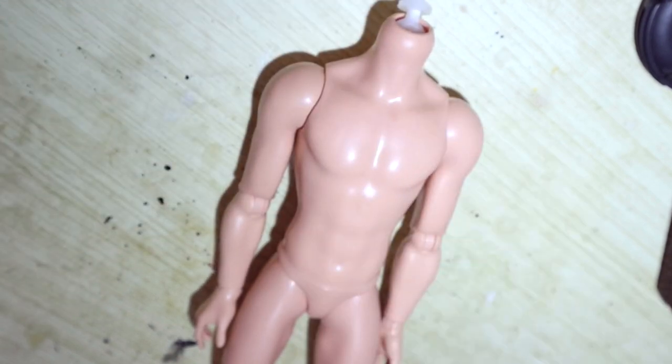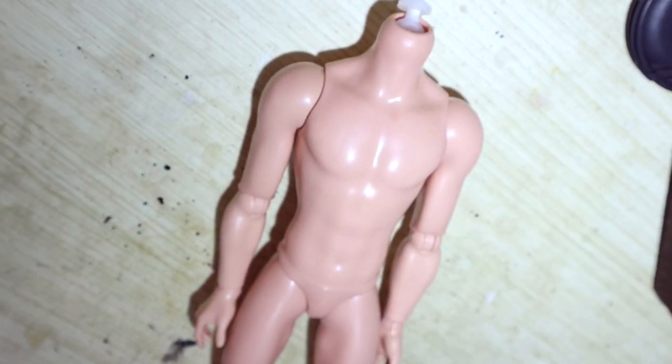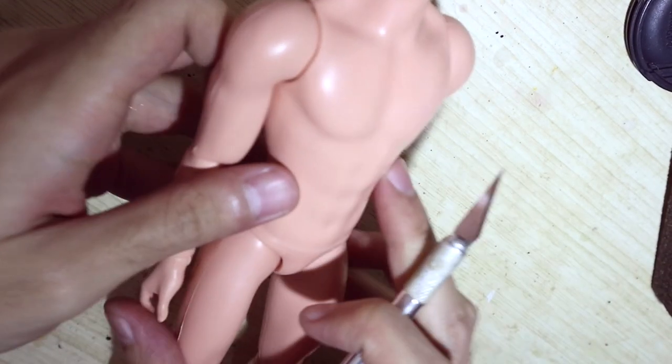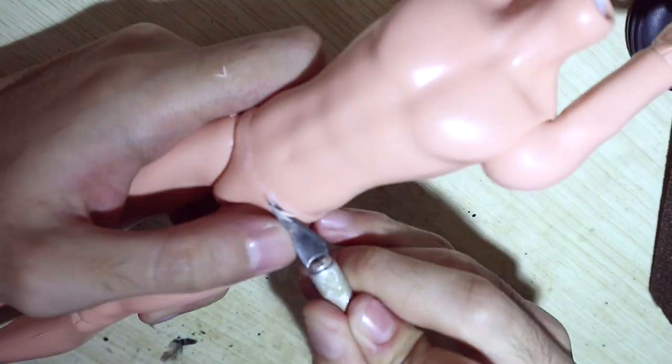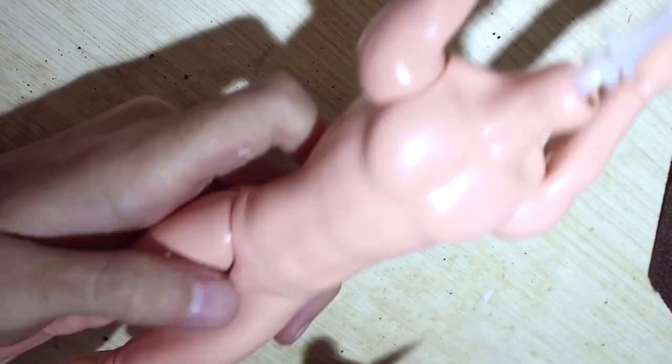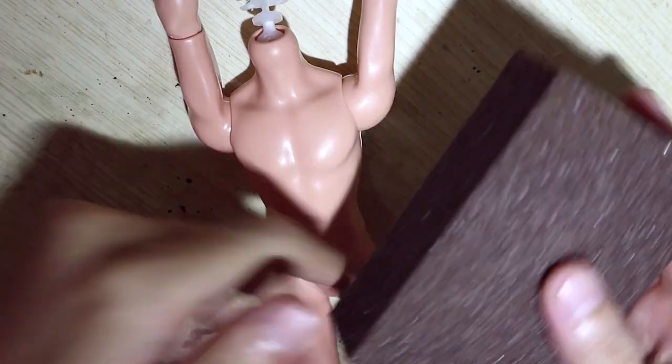Preparation stage is done, let's put the head aside for now. I want to get rid of the imbo's underwear — I take out most of it with an exacto knife. Then I sand the whole body with a sanding sponge so paint will adhere better to the surface.